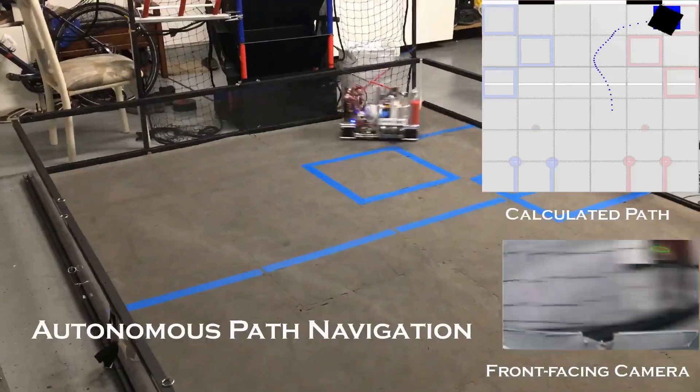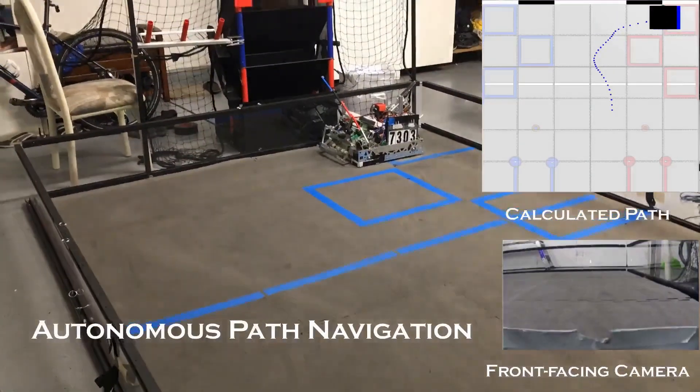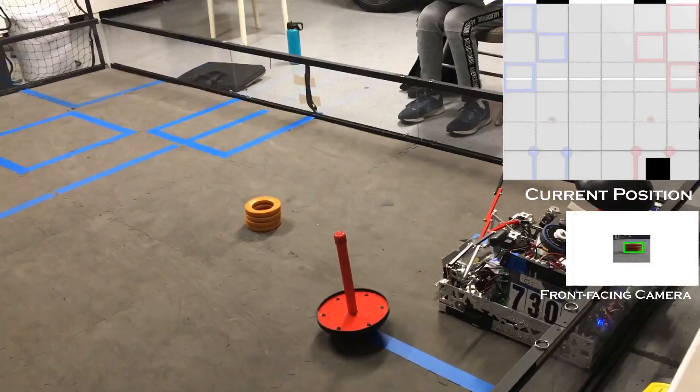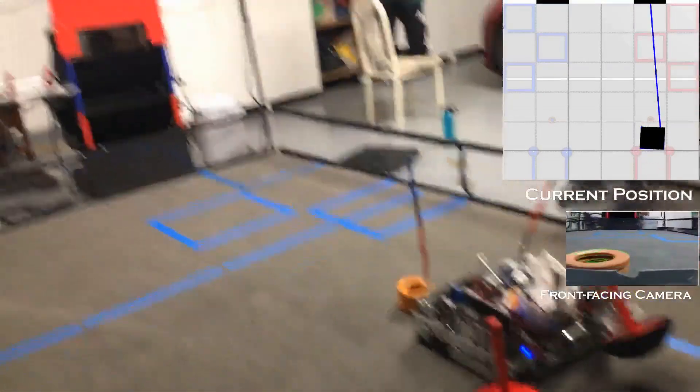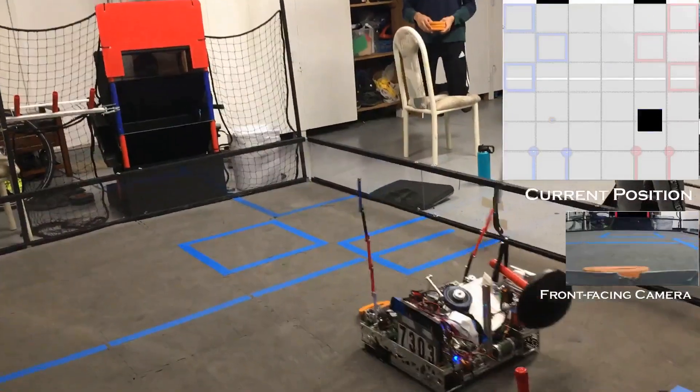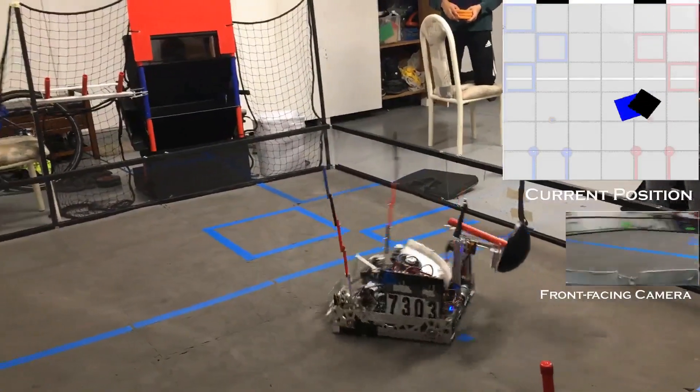We plan to use this in tele-op in the future to make it fully automated. We also use an autonomous mode, as you can see in our 140-point autonomous example video. The robot starts off by shooting the three preloaded rings into the high goal, then picks up one ring from the starter stack and shoots it as well. Then it picks up the three rings from the starter stack and will shoot them at the power shot later on.